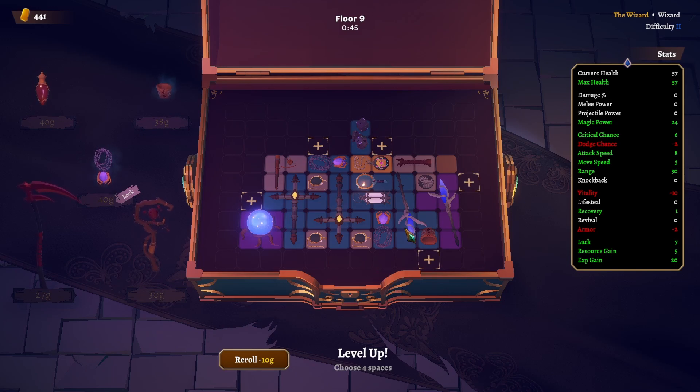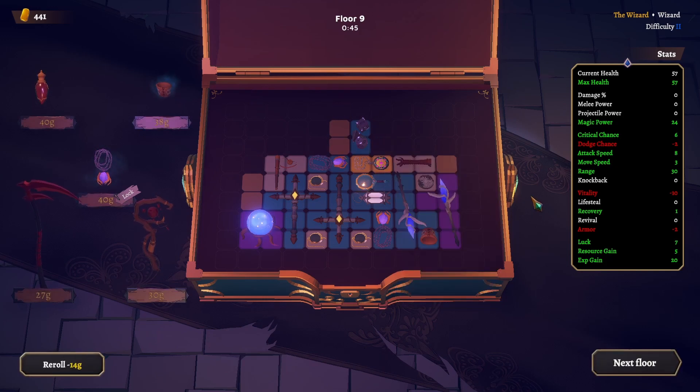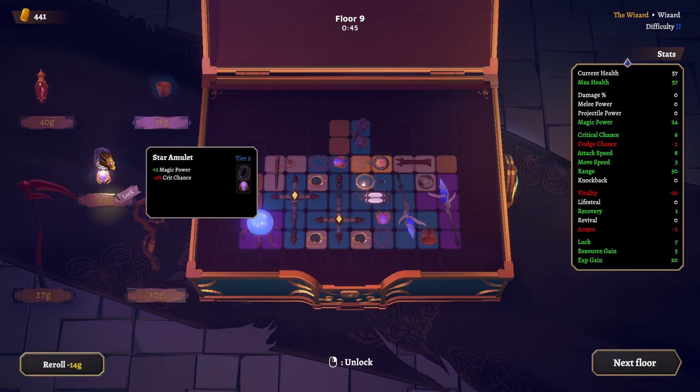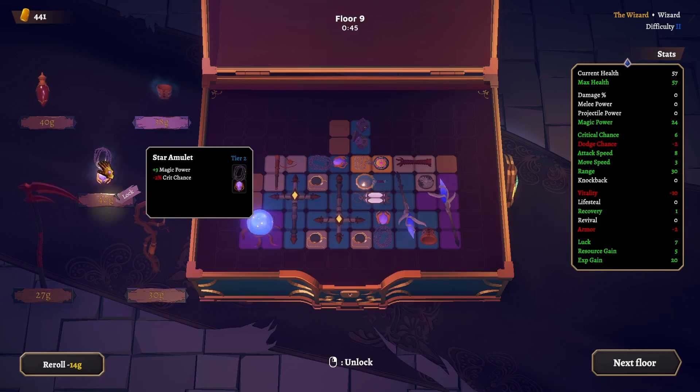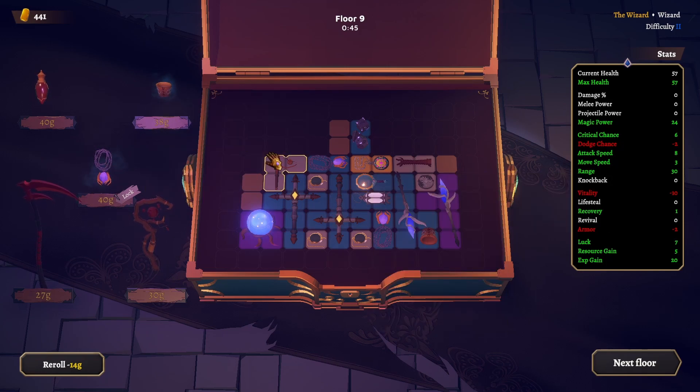Four spaces. I want to build length here. We'll build here — that should be good for now. Less crit chance and more magic power. Our crit chance right now is at 16%, 2% less. Good money — okay we'll grab some armor. Let's try and find something.